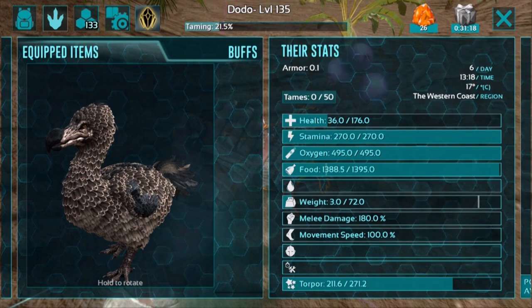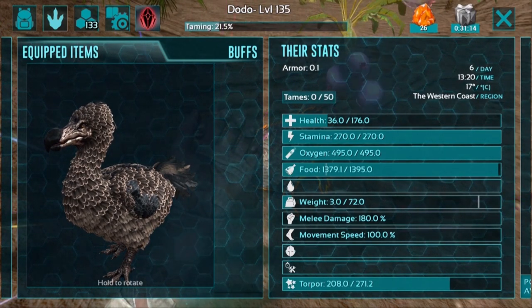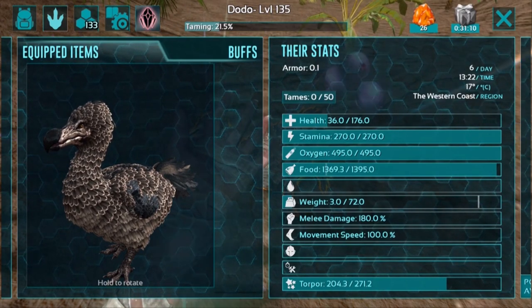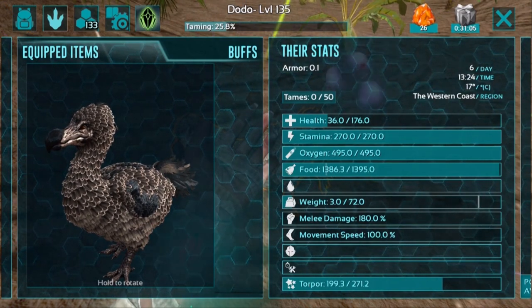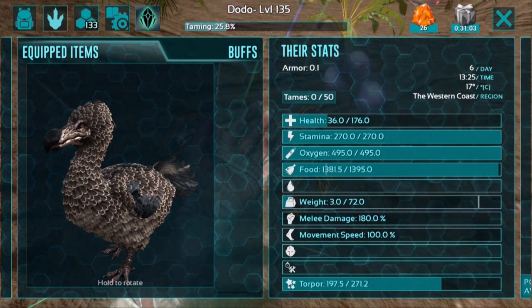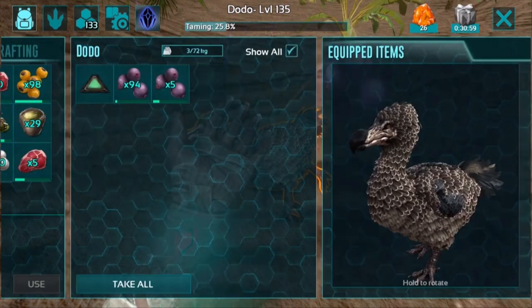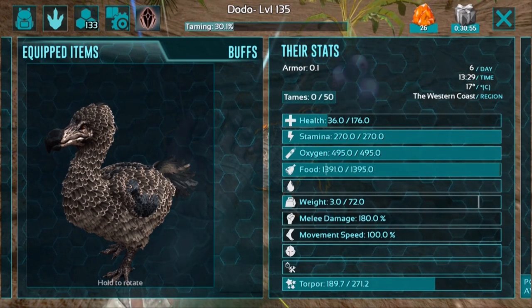There is another method called star taming, where you wait just long enough for a majority of its food to go down, and then you put all the food into its inventory and it eats it up super fast. That's another way of taming, but overall today we're going over the basics. It's about a quarter of the way done - we'll check back in a minute or two once taming effectiveness reaches 100.